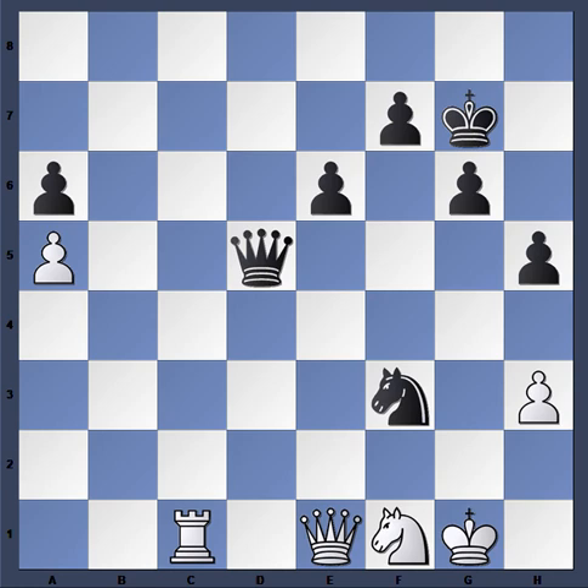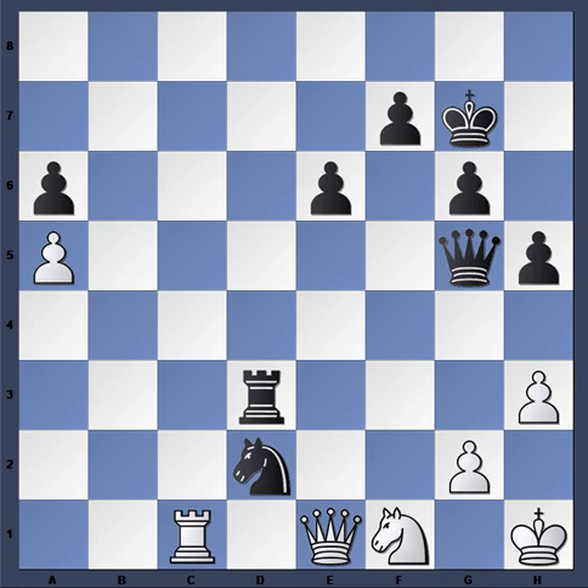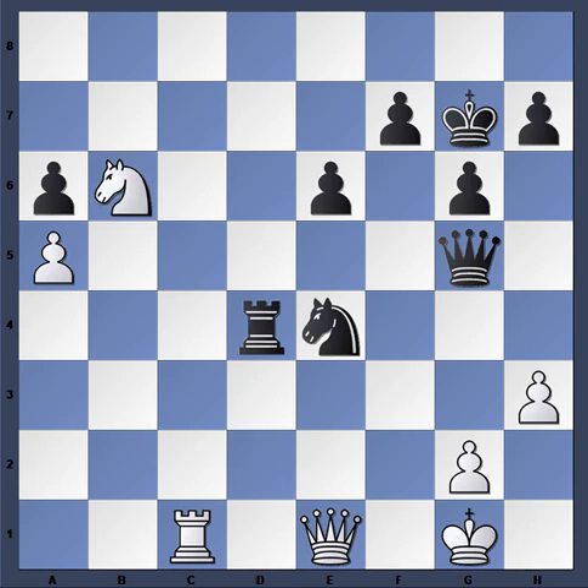As I always say, no matter how layered these combinations are, they will always end with the most simplistic moves at the end — you just have to be able to see through the layers. After King h1, the hard move to find is Rook takes h3, and once you see that, you can easily find the final move in the combination. Not the most exciting game, but a nice solid game from Anish Giri.